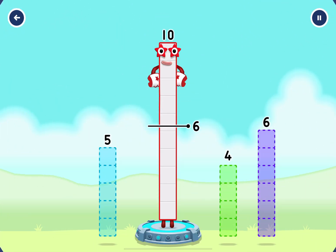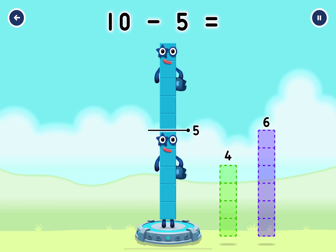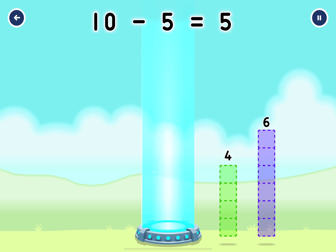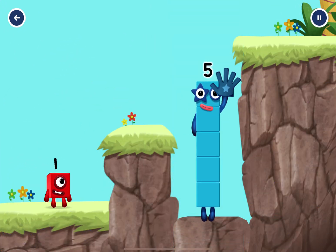Take number blocks away from ten to leave five. That's right! Ten minus five equals five. High five! Yes, you got it!